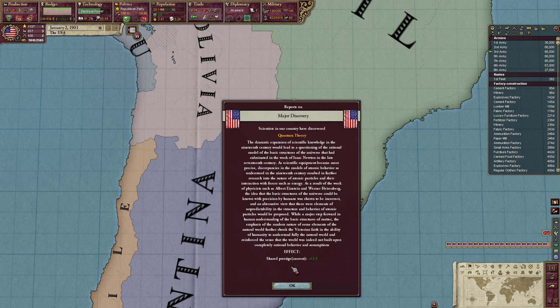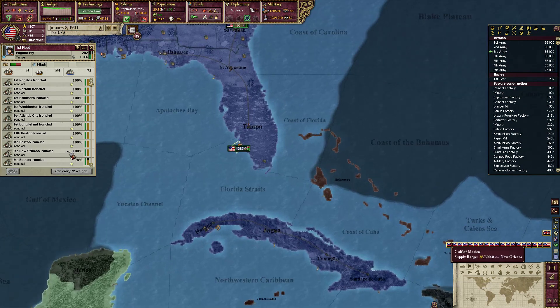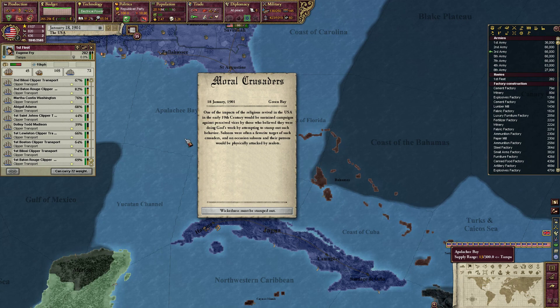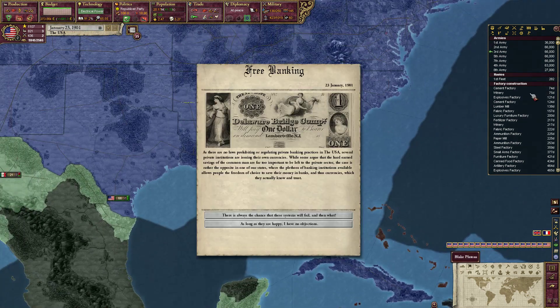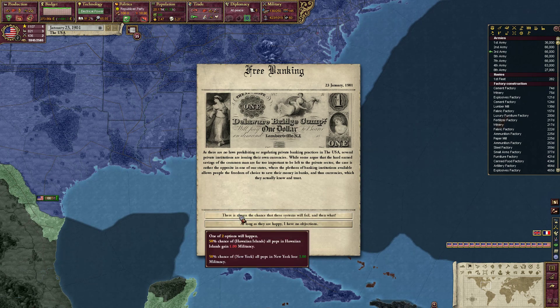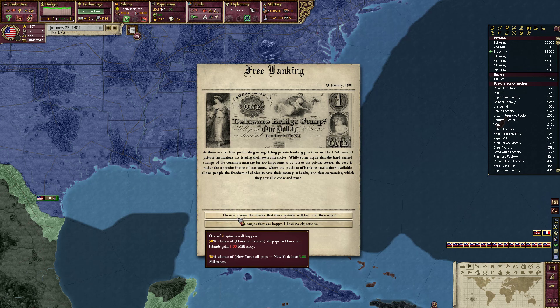Another 12.5 prestige discovery — Quantum Theory. How fancy. What are these ships doing on repairs? We can leave that army down in Brazil for a while, there's no big rush. Free banking — there's always a chance these systems will fail. 50% chance the Hawaiian Islands lose or gain militancy and 50% chance New York loses three militancy, or we could have the Hawaiians lose consciousness.